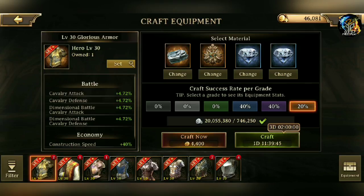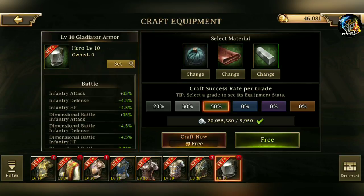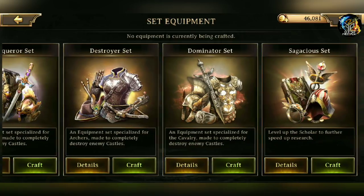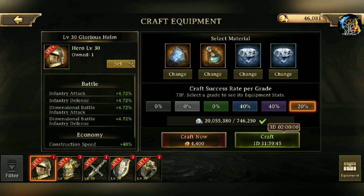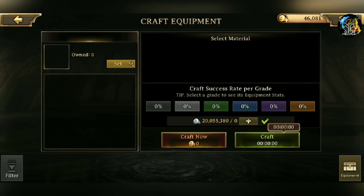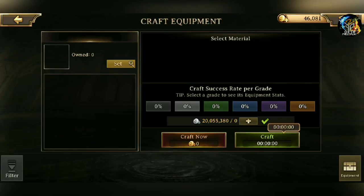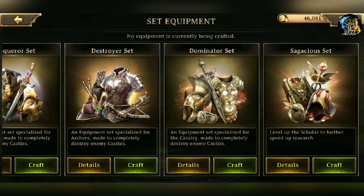One of the things you'll notice is if you cycle through some of these sets, each one is pretty different. If you want to look at one set in particular, that's when you go to Set Equipment. Here it actually lists all the sets in sort of an order. If you want the Construction Set, here are all the construction pieces — pretty simple to understand. Same thing with the Berserker Set, Guardian, and so forth, all the way down to the Sagacious Set. Pretty self-explanatory.